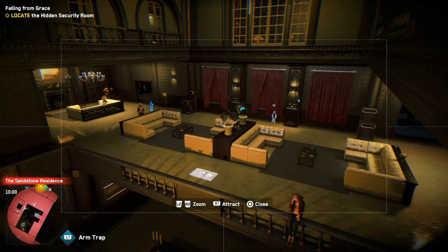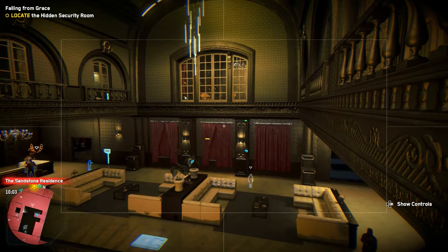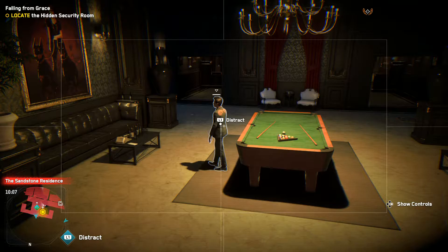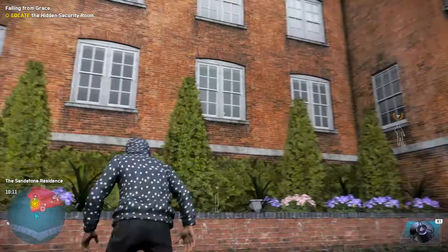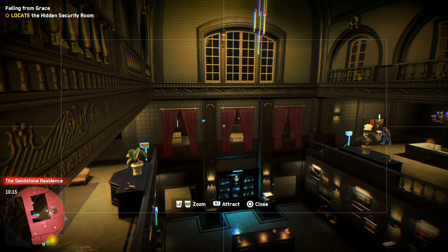Do we do this with the camera or do we have to go in there physically? This is the way. Should we start getting some traps set off? Let's see if this guy is remotely interested — no, dude, it's over here. The thickest employee ever. Right, we've got to find a way in. Someone just hit a trap I set up — nice! That is a very stupid place to sit.